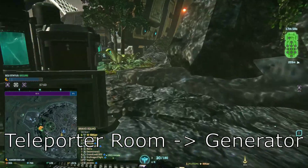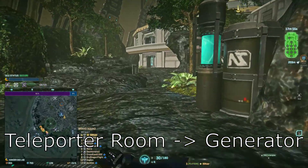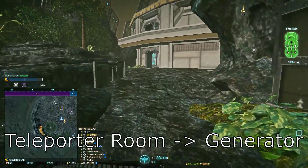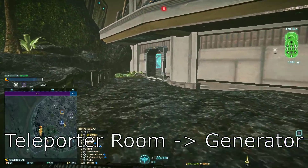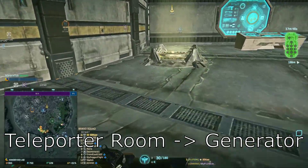If you are dropping in by galaxy, using the jump pads, or the gravity lifts, you will end up on the airpad. In most situations, you will want to stick to the outer edge of the facility to make your way to the generator.